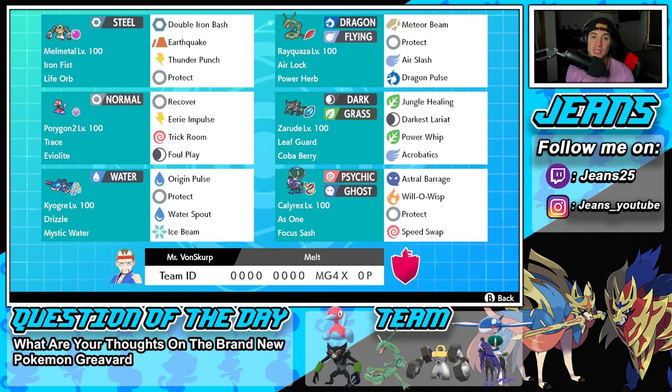Starting off with today's team preview: Melmetal is super strong in Trick Room, so hopefully we can pop a Trick Room with Porygon 2. He's got Iron Fist and the Life Orb, with Double Iron Bash, Earthquake, Thunder Punch, and Protect. Second Pokemon is Rayquaza with Power Herb and Airlock — Meteor Beam pairs with that Power Herb for a special attack boost and heavy rock damage, then Protect, Air Slash, and Dragon Pulse for two STAB moves.